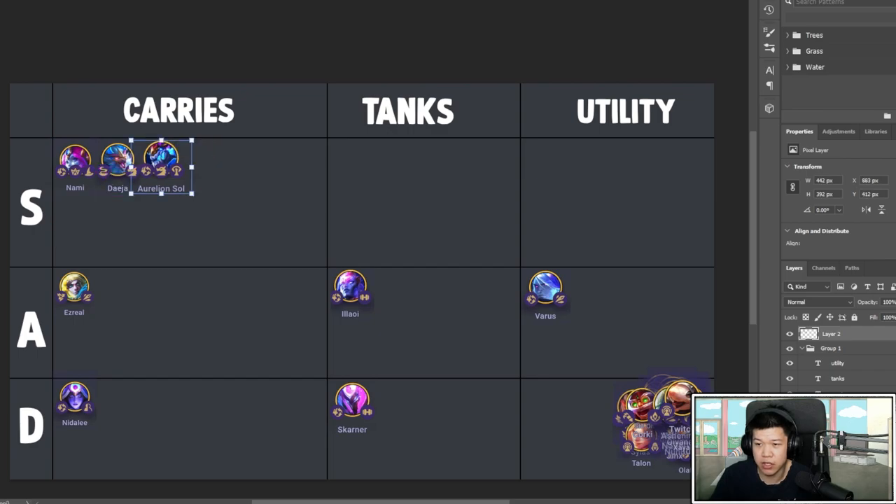Give Aurelion Sol Shojin, a healing item, and a third optional item — could be Quicksilver, another Shojin, whatever you have. Optimally, since they decreased the mana to 75, you could give him Blue Buff — that's not bad. Things will change but right now he's pretty strong, definitely something you want in the late game.